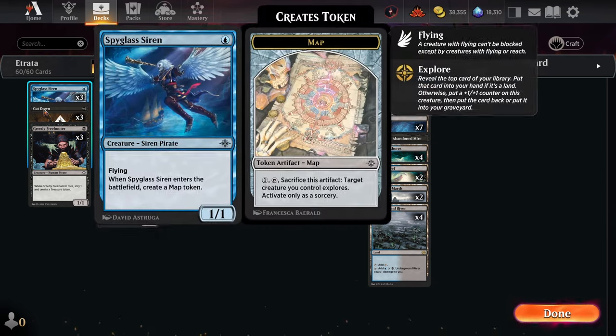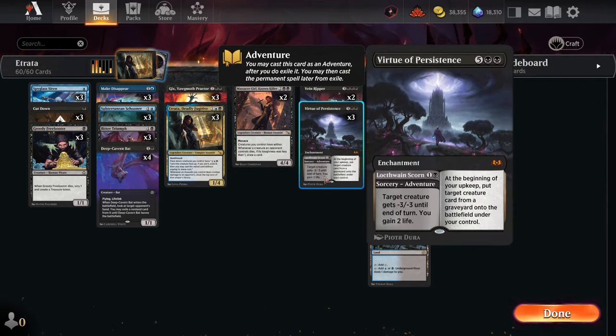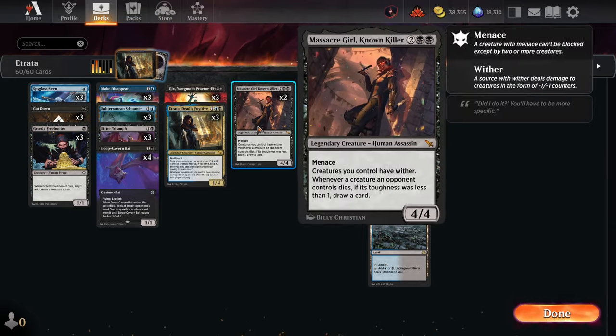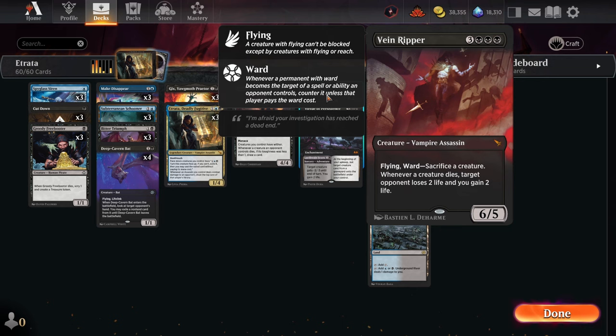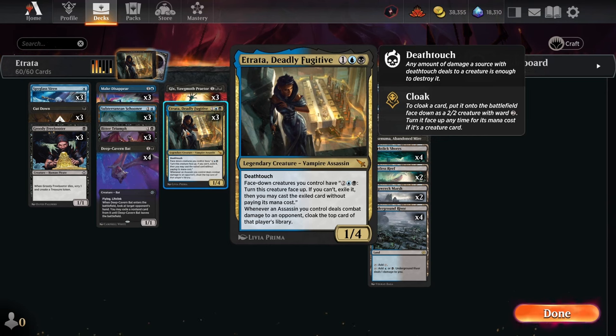It's got all the usual suspects: Spyglass Siren, Deep Cavern Bat, Gix, Massacre Girl, Veinripper, and Virtue of Persistence at the top end. A few differences versus the standard Dimir midrange shell — you'll notice a distinct lack of Sheoldred. Sheoldred is missing because I wanted to include Massacre Girl and Veinripper because they work with Atrata. Atrata cares about assassins. Atrata is an assassin, Massacre Girl is an assassin, and Veinripper is an assassin. These three cards are our top end creatures to get Atrata cloaking cards.